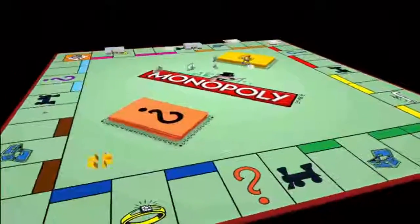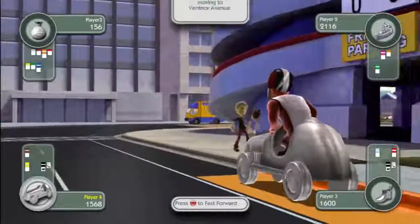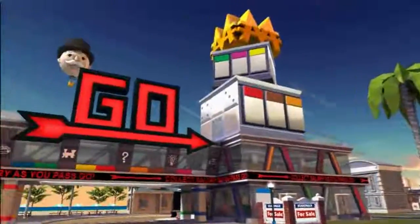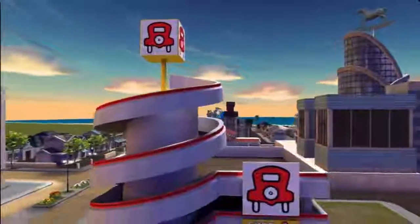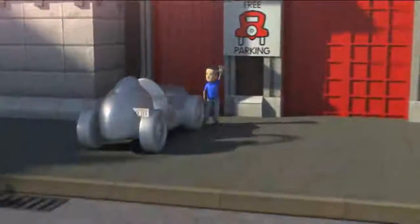The first thing you'll notice is the absence of a board. Here you're looking at an actual living, breathing Monopoly city. Right after that you'll notice that the traditional token has now come to life — you'll see a unique character next to that moving it through the city. The traditional spaces on the Monopoly board are now actual places: Vermont Avenue is actually an avenue and a street in a city block, and Reading Railroad is actually a railroad station.